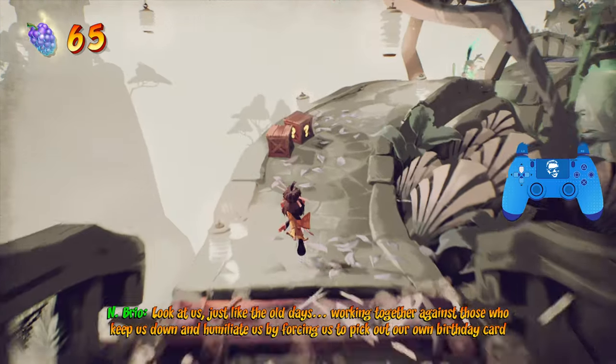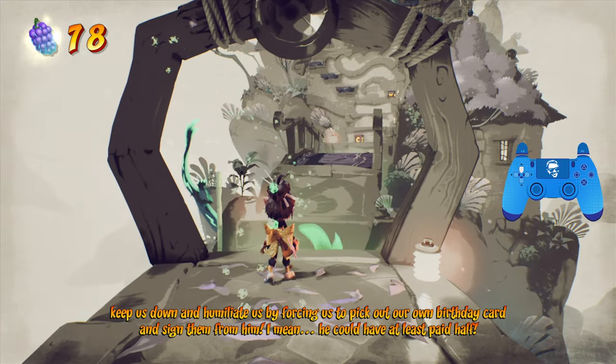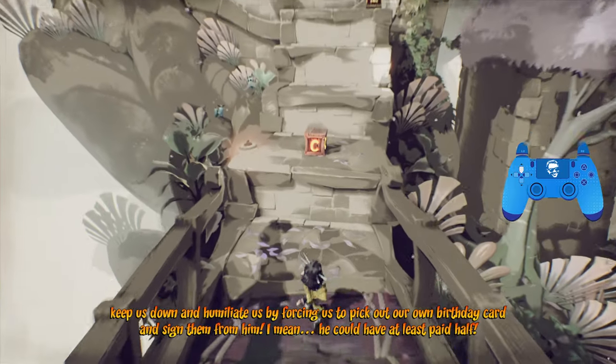Go over this crumbling bridge and break the two boxes on the other side. Wait for the dragons to cycle so you can move safely, then just jump over — this one's going to come through the bridge. Come over here and hit this checkpoint.